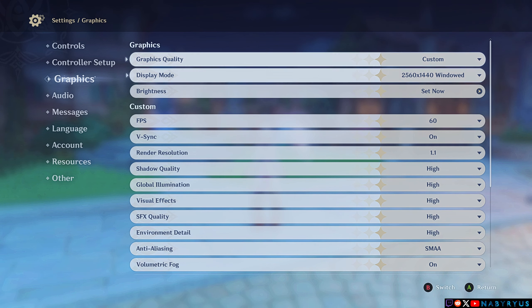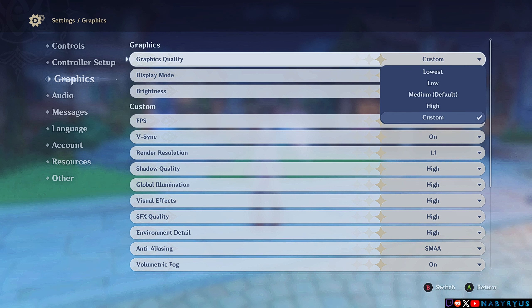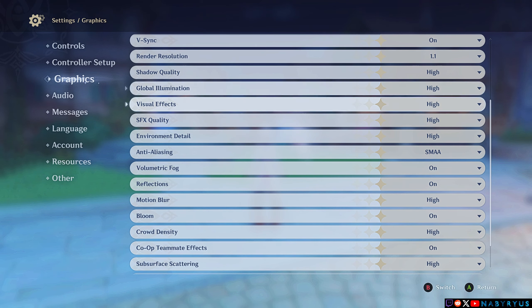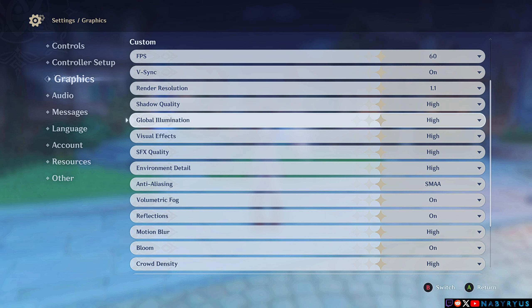Go to your settings and in the graphics tab make sure you are at 60fps and at least medium on your graphics quality, otherwise you won't see much improvement with the sharpness of textures. I have everything set on high because my hardware can handle it, but you will see improvement with any graphics settings that are medium or higher.